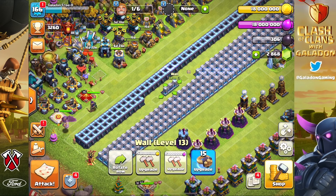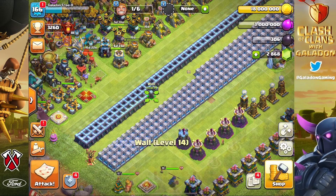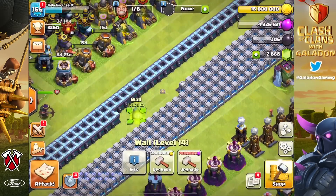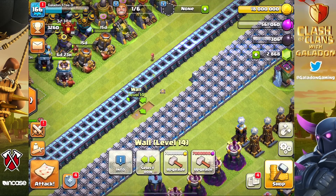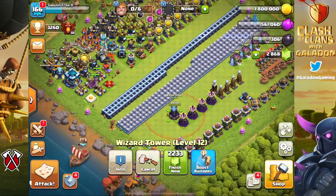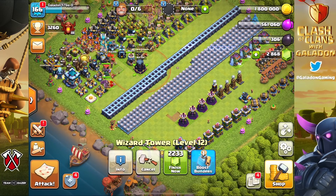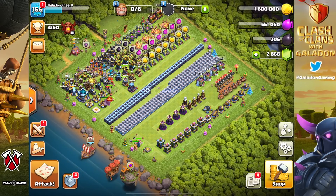We still have full gold and full elixir, so let's get some wall upgrades done. We spend as much elixir as we can, spend a little bit of gold, use some wall rings because we don't want to get full on those, and there we go - a 17-day wizard tower upgrade on the way. I love logging out nearly broke because that means attackers are not going to get much loot out of my base.